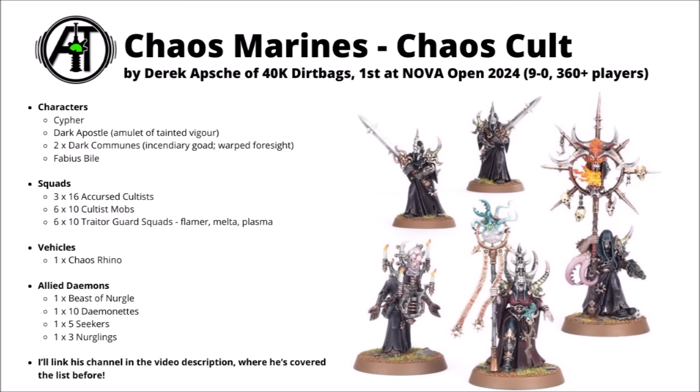Chaos Cult as a detachment boosts all the Damned units, giving them access to Desperate Pacts — a chance to make a further dark pact and take more damage for a plus 2 to movement and plus 2 to charge range. Between a massive amount of Cultists, Traitor Guardsmen, and Accursed Cultists, it's a very scary board control army where the enemy won't be able to deal with the waves of chaff fast enough to stop them winning on scoring, but also can't afford to be too aggressive, as big blobs of Accursed Cultists with buffs and attached Dark Communes can outright down very scary enemy threats.